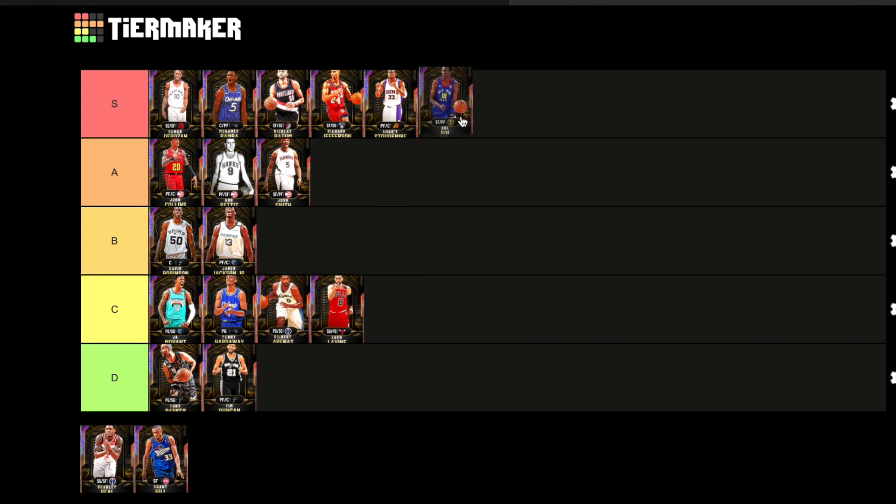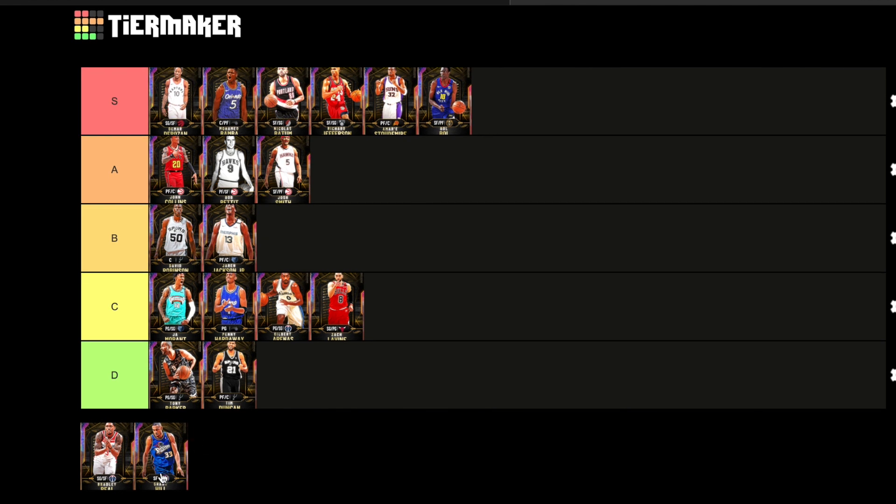Speaking of S tier, we got Bobo — that's the last card we're going to put in S tier. If I had him, I would run him at the stretch four. Seven-two, ball handle of a 90 — you can get it up to a 93. If you put him at the small four you could probably get it up to a 97 or 98. This Bobo is super nice. I would grab him — this would be the first card I would get out of all of these. Then it would probably be Amar'e, DeMar, Mo Bamba, then probably these two. That card is super glitchy — way better than the Opal they released during the year.